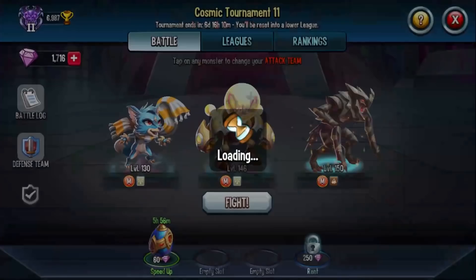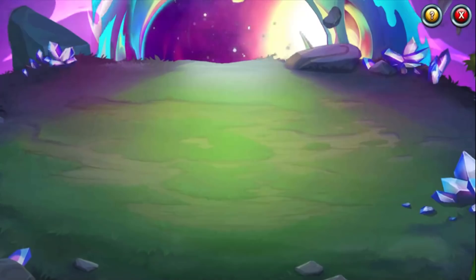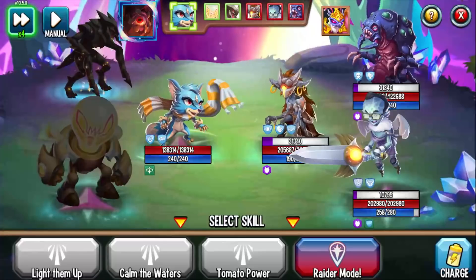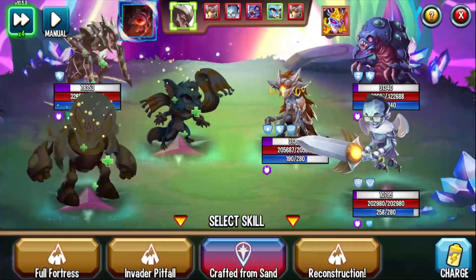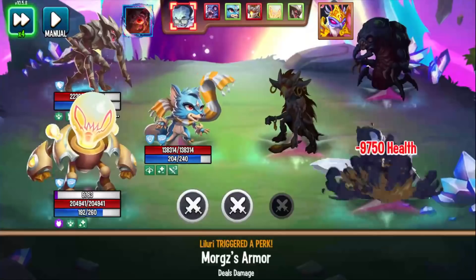Let's move on to another battle. I'm going to try the triple damage skill with single speed and replace Gamer Fox temporarily. Here we have a Shelly — the cool thing is, depending on your level and strength, you might be able to OTK Shelly and all the enemy monsters. Looking at damage output: Tomato Power, Calm the Waters, Light Them Up — remember, this attacks everyone. We go Raider Mode for triple damage, and remember there are monsters that can do positive effect protection, so you can protect Pierce even when skills say they remove it.